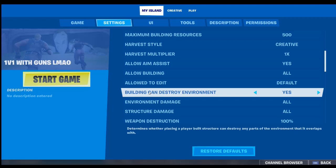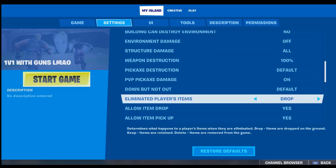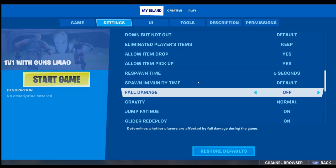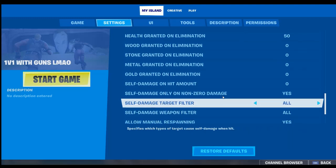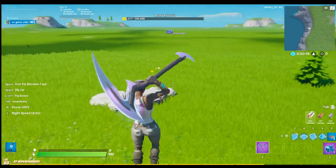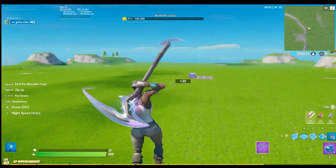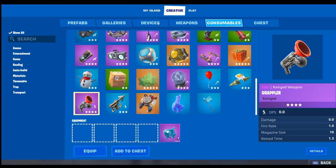Set building can destroy environment to no, and environment damage to off. Scroll down to eliminate players. If you want siphon, add some siphon to your 1v1 map. Then go to UI and set that however you want. After that, delete the trees and other stuff if you want to.